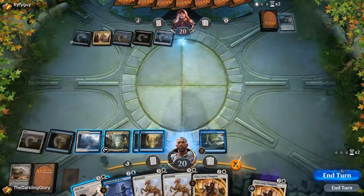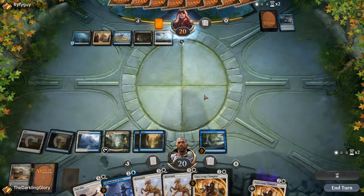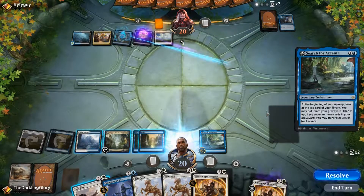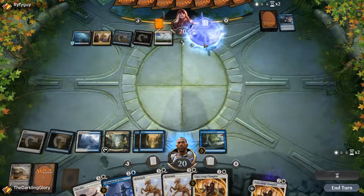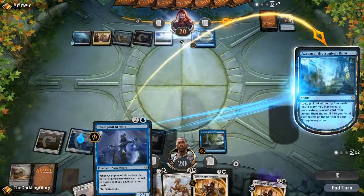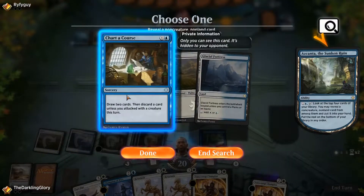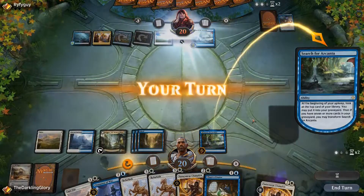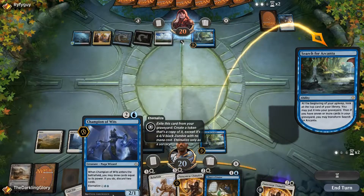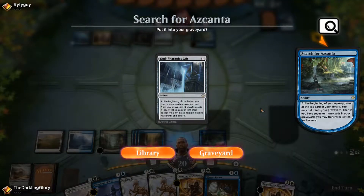It's possible that I'm supposed to be jamming a Champion of Wits, but it's not like I have a whole bunch of this effect — if they counter it, I don't get to do anything else. I'd like to look for another land. Because if I hit another land, I can play Champion and be leaving up Search, which would be nice. Now even if I don't hit a land, I'll get to do something and still champion. My opponent probably has a bunch of counters by now because of the Glimmer of Genius, so it's just going to be very hard for me to resolve anything.